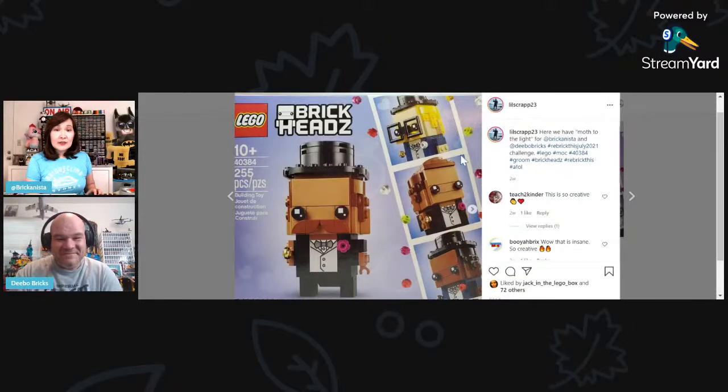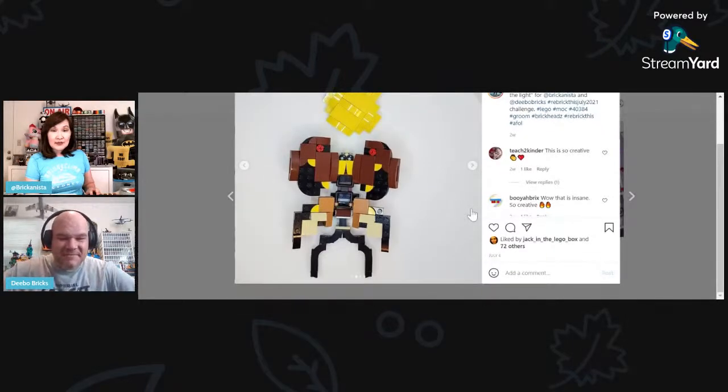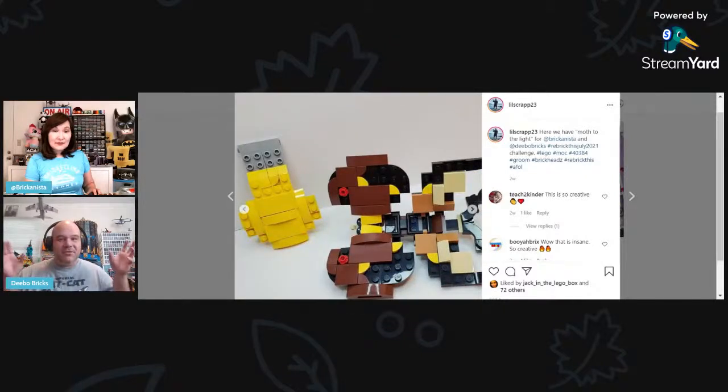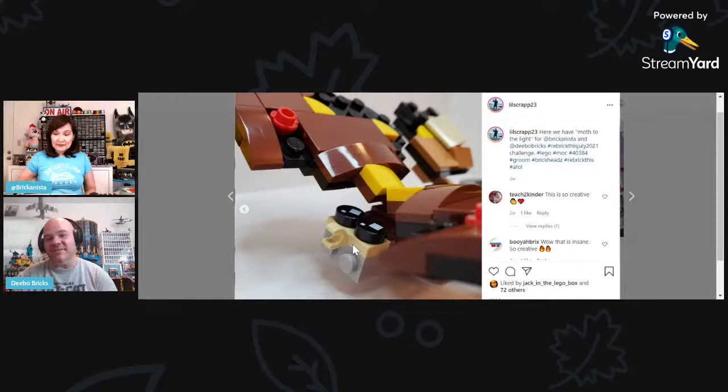That's the end of his slideshow. Here's Little Scrap again — this time with the Groom set. Looking at the description, it's a moth. He did a butterfly on the branch for the last one, and here he's going into the moth — so in a way they're complementary. That's what you get into when doing two builds from two different but similarly-themed sets: you want to unite them somehow.